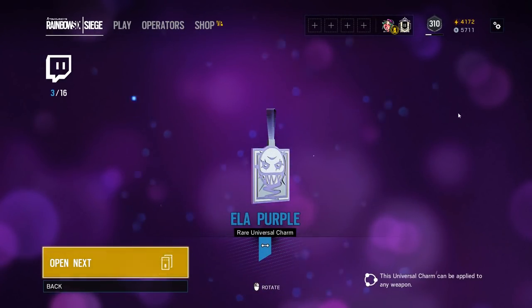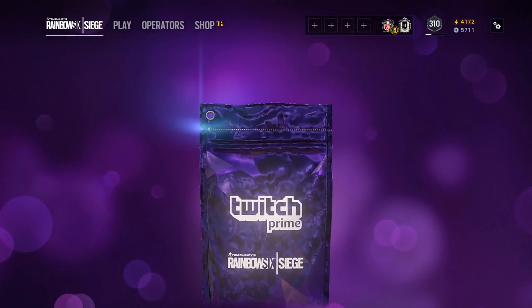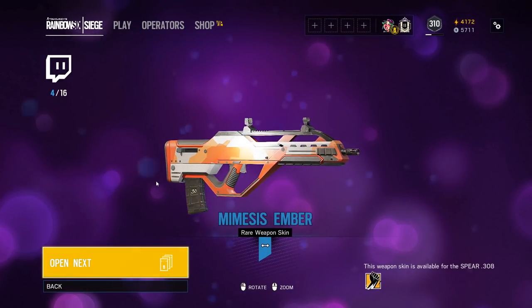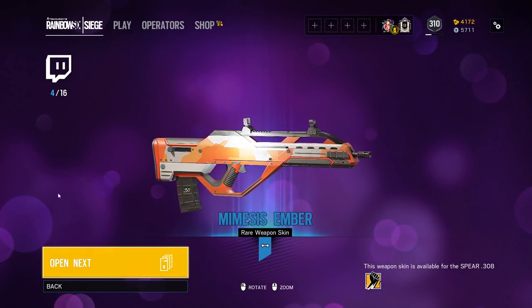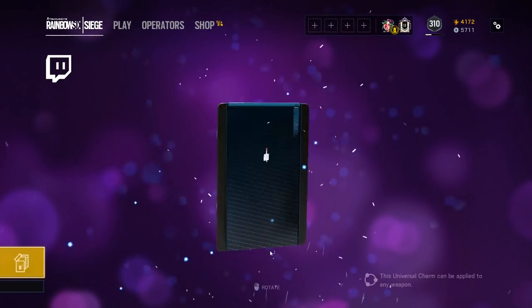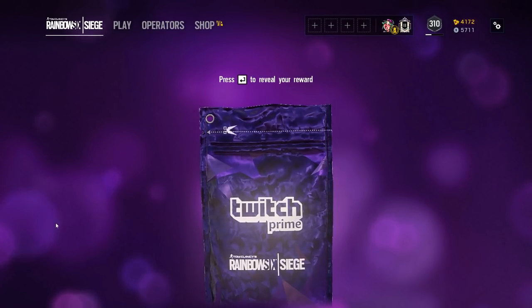Next up is a rare — the Ela purple rare universal charm. Then we got another rare: the Finca weapon skin, the Mimesis Ember. It's orange — I'm assuming the Finca theme is going to be orange just like Ela's is purple. So Finca gets an orange rare universal charm; we can kind of see a pattern developing here.